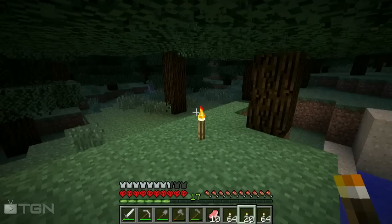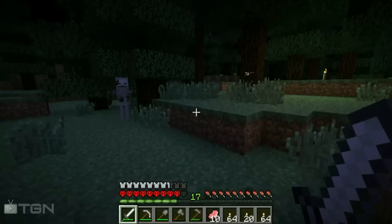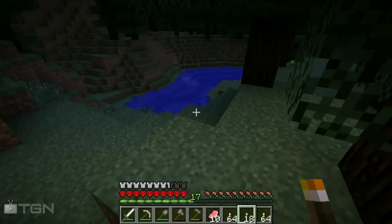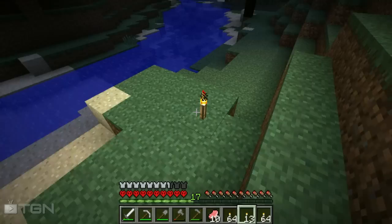More torches. Found a puddle. Found two skeletons next to each other. We have to go in a strafe pattern to kill them. We've almost gone through an entire stack of torches and we've really found nothing. More water, and a red mushroom — that's like our best find so far, that red mushroom.